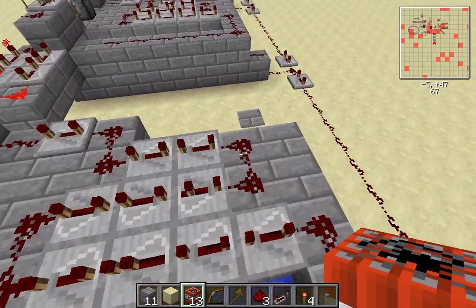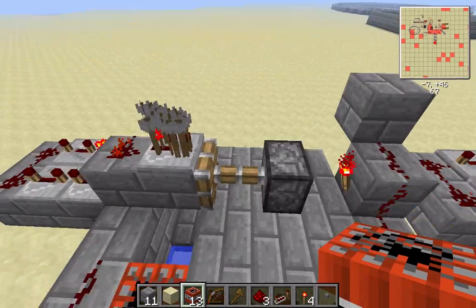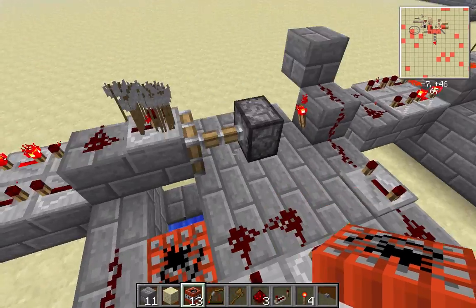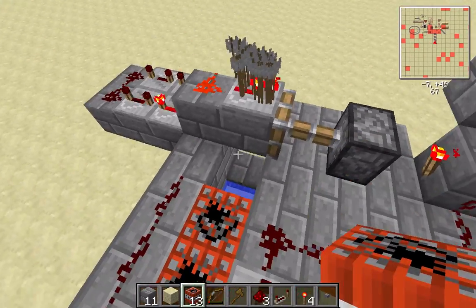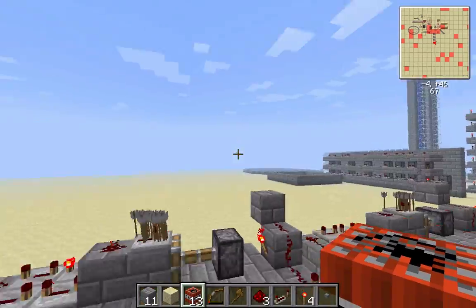So I decided to use this to make an arrow cannon. Here I have a bunch of repeaters lined up which times it perfectly so that this clock retracts right when this is about to blow up, so the arrows are in mid-air when this blows up and it launches the arrows.